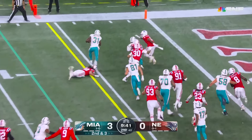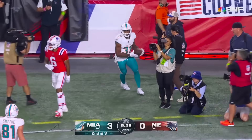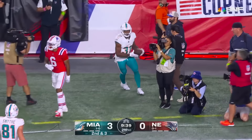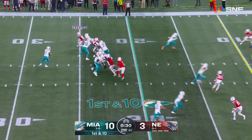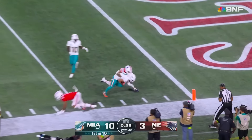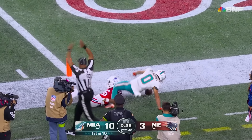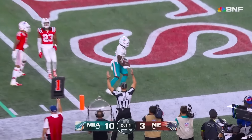It's a give to Mostert, got a good block on the edge, and Mostert's to the end zone for the touchdown. Well out quick across the middle of the 40-yard line. There he goes in motion — turn it up — Tua, pressure, gets rid of it to Berrios, who brought it in at the 2. A timeout, clock starts, Tua looks, throws — touchdown Tyreek Hill.